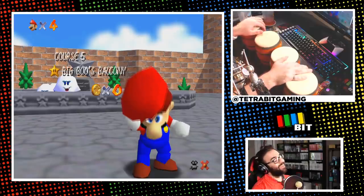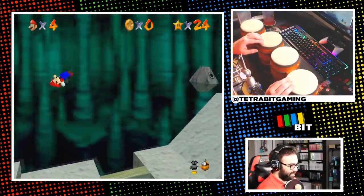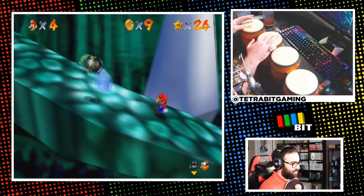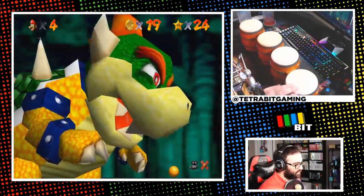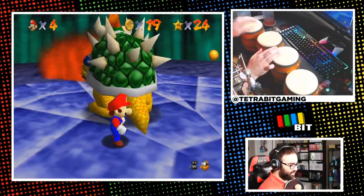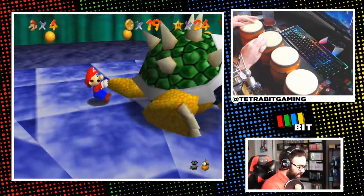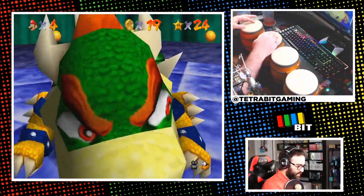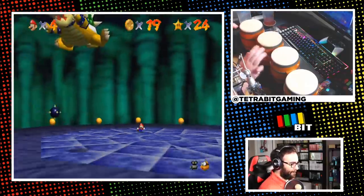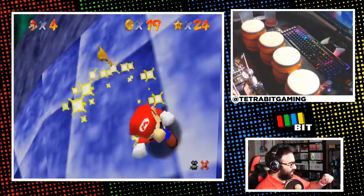With 24 stars, I opened the star door and dropped down to the first Bowser stage. The default camera angle let me move mostly left and right, so the stage was quick and easy overall. For the Bowser battle, I was genuinely concerned — getting around him was tricky, and once I grabbed his tail I had to figure out the spinning button sequence. I couldn't see the bombs with no camera control, so I blindly took a chance and somehow landed the throw. Bowser one is down and the first key is ours.